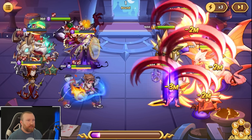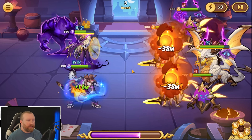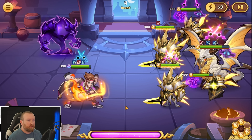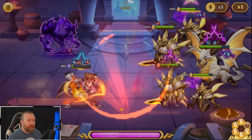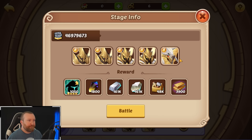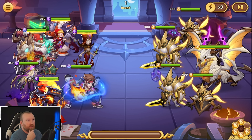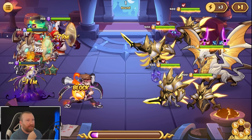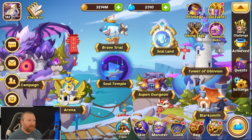I need Lord of Fear Aspen to be the one absolutely wrecking the boss, but it doesn't seem like he can do much damage here — he goes down, that's pretty brutal. He definitely survives longer in the front row though. What do we put in the front row — maybe get some shields up? It still doesn't feel like a lot of damage from Aspen.